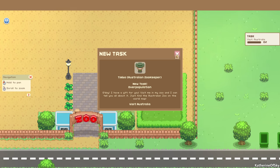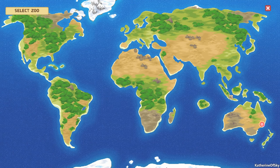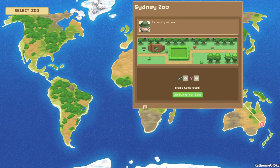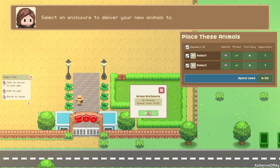Timbo, the Australian zookeeper, says he has a gift — visit his zoo on the world map. So now we're introduced to the world map, and we're going to visit these zoos over time and they will trade us animals for bred animals — animals that have bred into different genomes. So we're going to get these two rabbits, return to our zoo, and we're immediately prompted to put them into the enclosure.